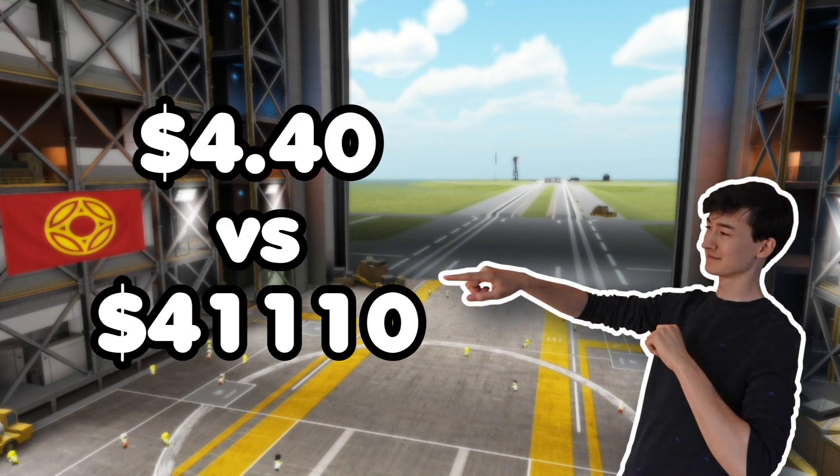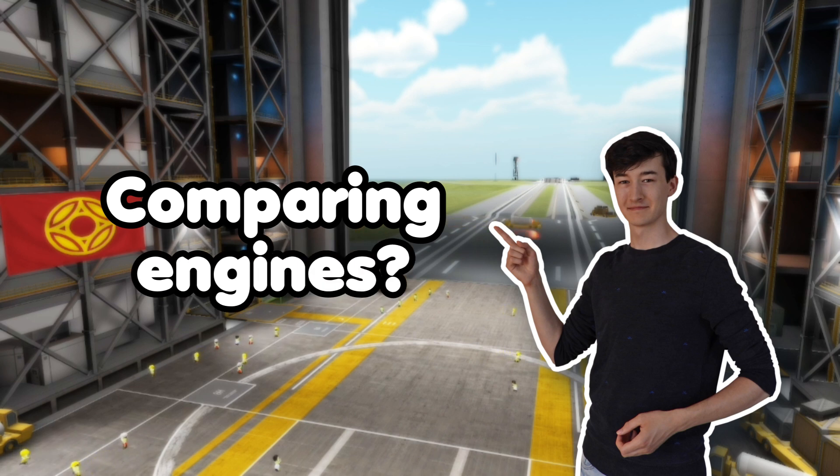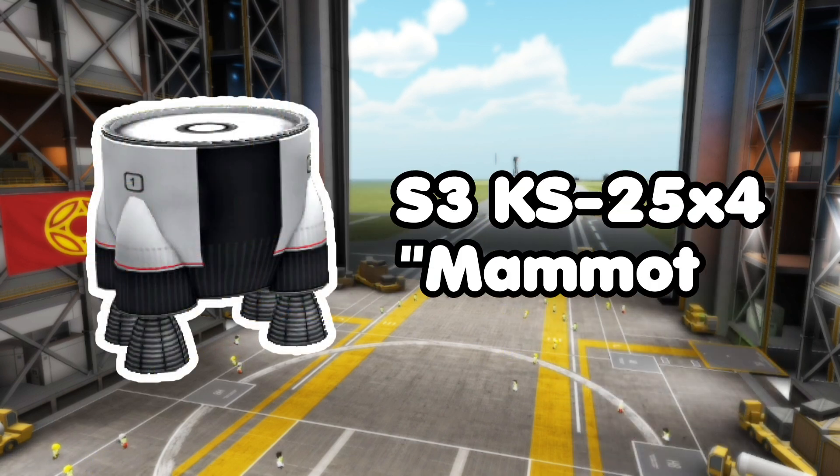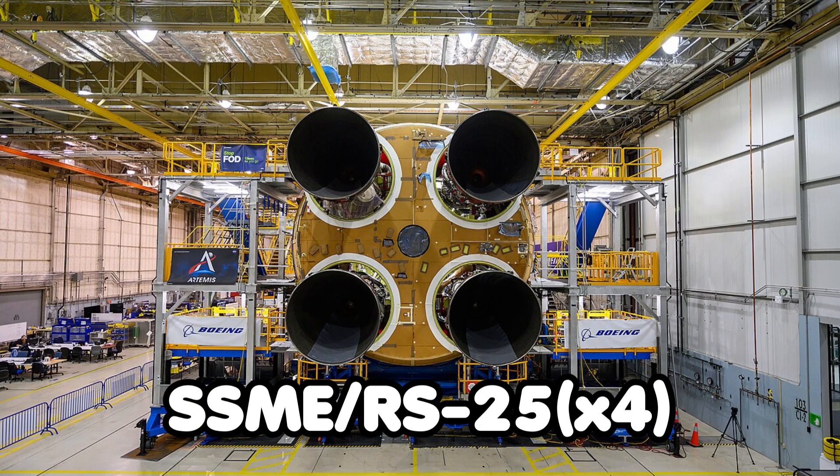This shows a difference of 4 orders of magnitude compared to the liquid oxygen approach. We can also compare engines in the game with their real life counterparts. Comparing the S3KS25X4 Mammoth with the SSME — the Space Shuttle Main Engine, or the RS-25 — seems to be the best approach since we know the pricing very well.